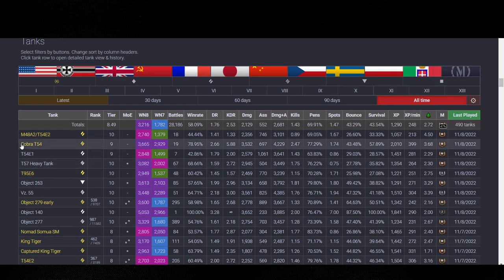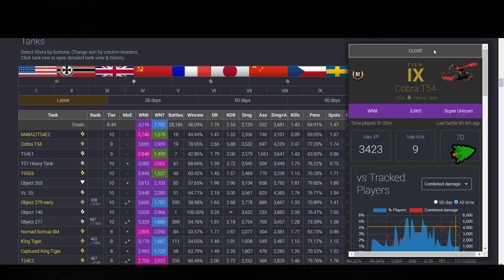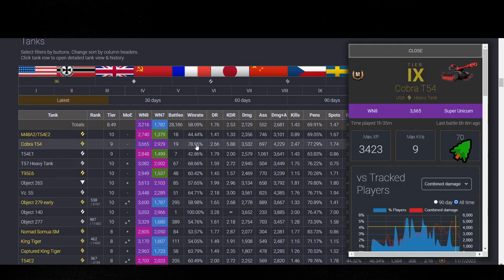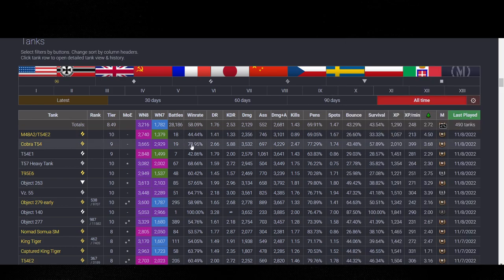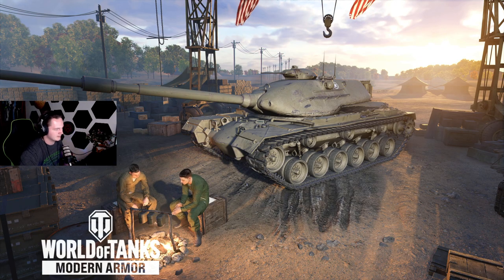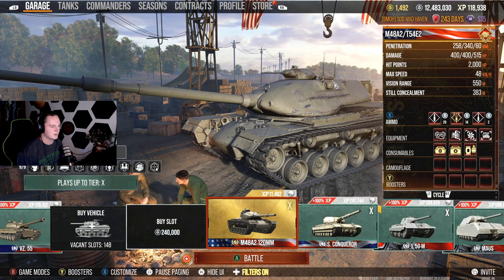However, a tank that is influential is the Cobra T-54, which I'm getting closer to doing a review on. It has a 78.95% win rate over the lifetime of the tank right now with only 19 battles played — this thing is an absolute monstrosity. Let's go ahead and take a look at my crew and what equipment I'm running.